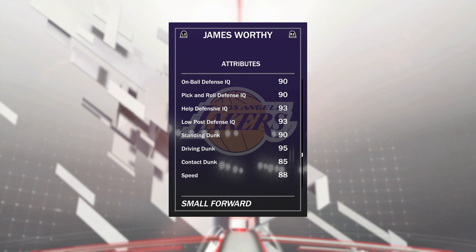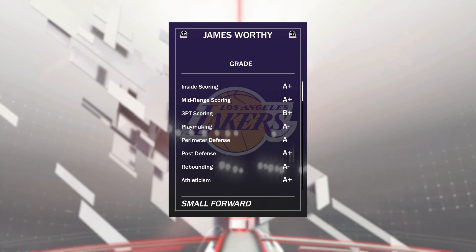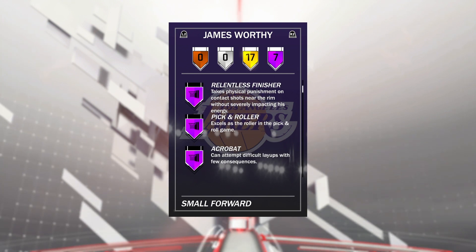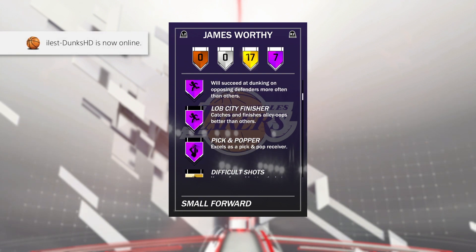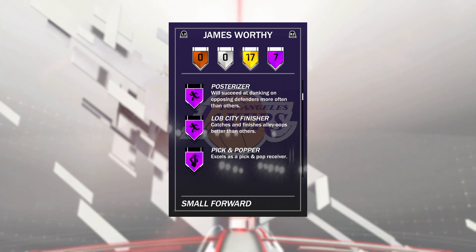This card basically looks great overall, but another thing that makes this card unreal is he's got the dunking tendencies, but not just that. He's got seven Hall of Fame badges: post-spin technician, which is another reason to run him at the 4, relentless finisher, pick and roller, acrobat, posterizer, lob city finisher, and pick and popper as well. So these are all badges that we are going to be utilizing in this gameplay.